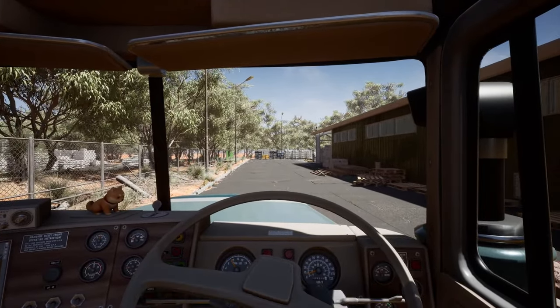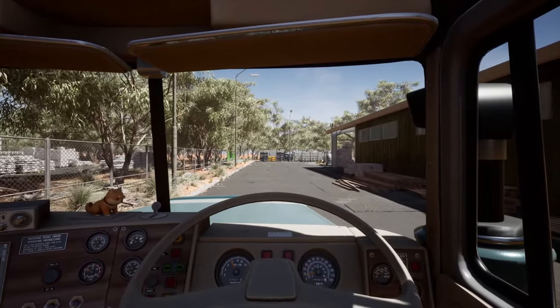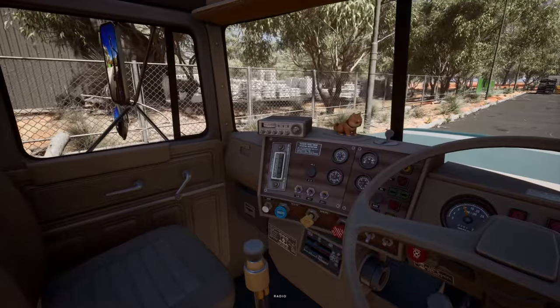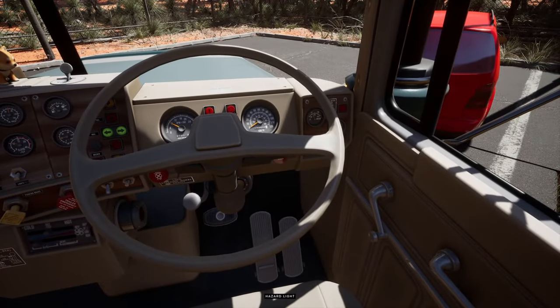As we take a slow drive into the yard you can see as we go over the bumps the little bobblehead mascot is moving correctly, and you can interact with everything on the dashboard such as the radio, the wipers, the indicators, etc.